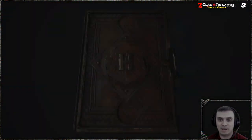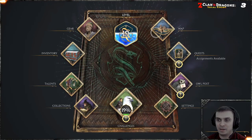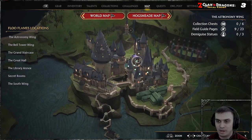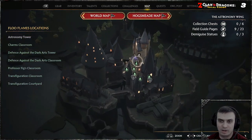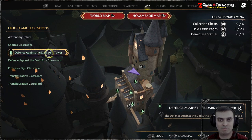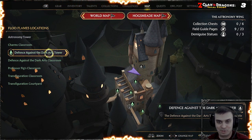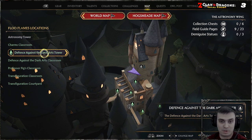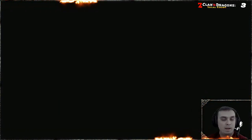In case you're wondering how to get there on foot, I'm going to record that part for you now. If you've already unlocked the fast travel you'll just use that, but if you want to run there, you'll need to go to the Defense Against the Dark Arts Tower.